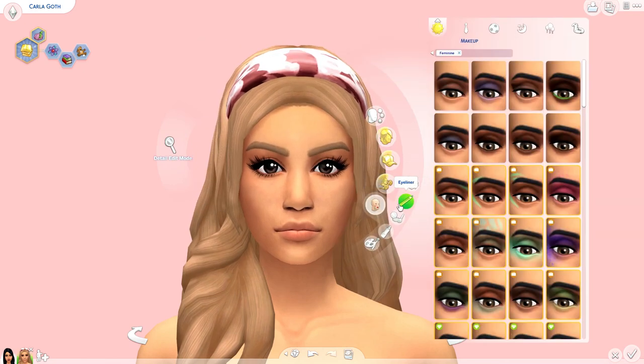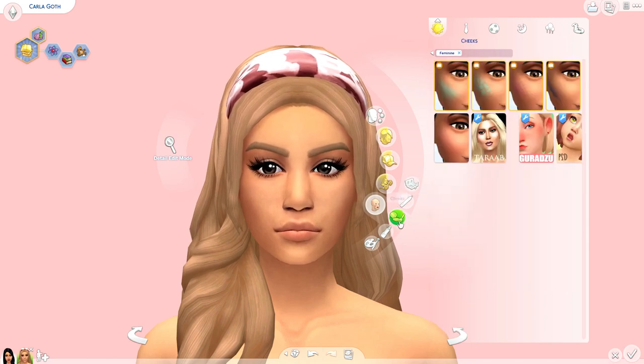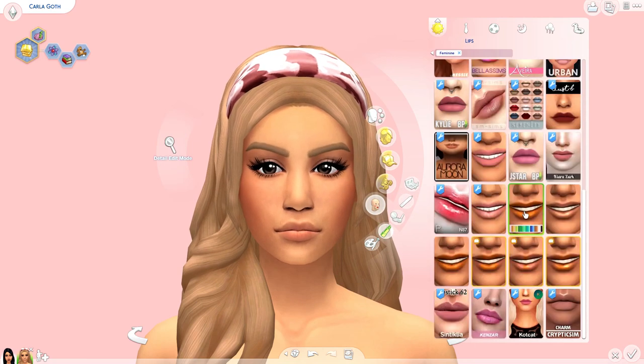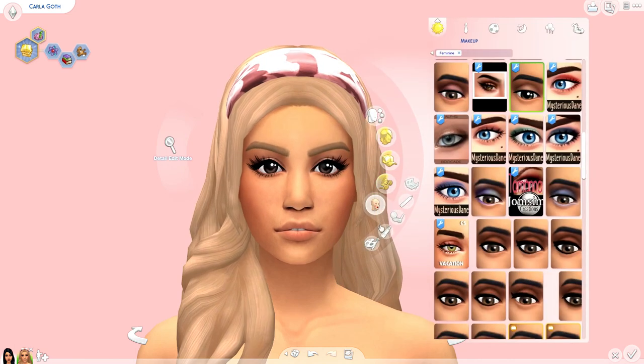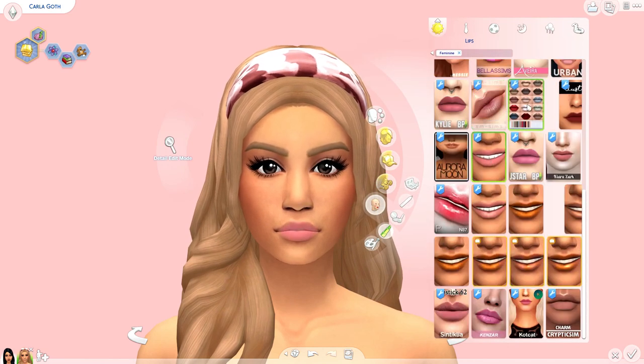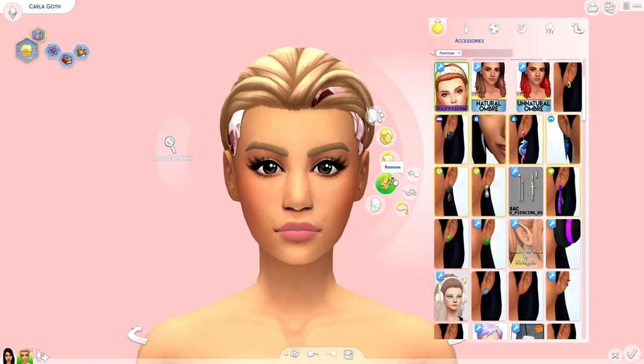With Bella, a lot of her makeup is really dark — she has the really strong classic red lips and dark eyes. So when it comes to Carla, I wanted to tone it down a little bit. She has a lot of pastels. Even compared to Bella, who is very black and red, very sleek and posh looking, when it comes to Carla everything is toned down and very cutesy.